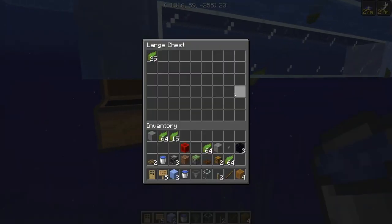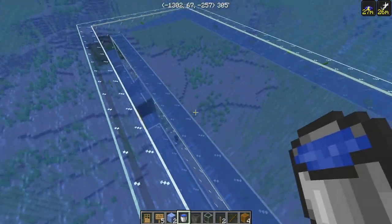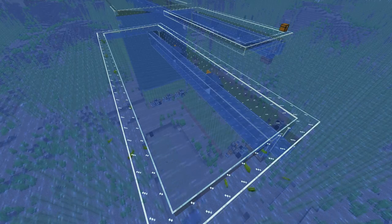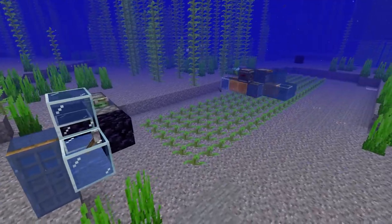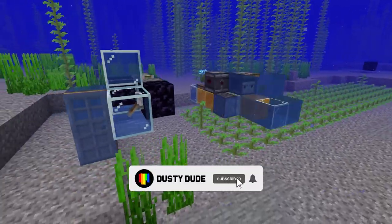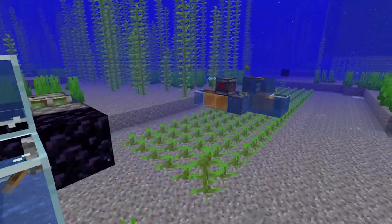Now let's go ahead and AFK here for 15 minutes and see how many pieces of kelp we get. After 15 minutes we got three stacks of kelp, which means we're getting 12 stacks of kelp every hour. I hope you guys enjoyed this one — thank you so much for watching, and definitely subscribe if you're interested in seeing more easy farms just like this one. I'll see you in the next one, bye!